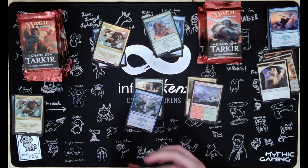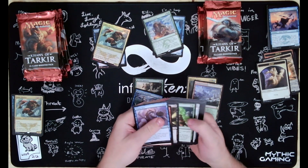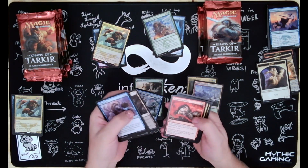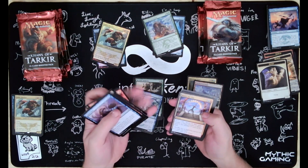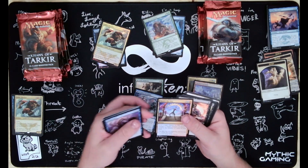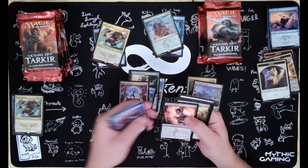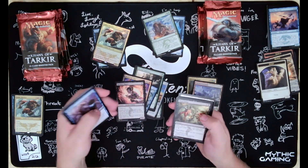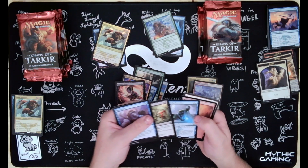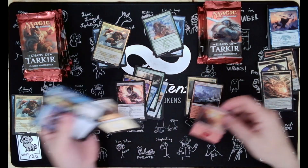Fetches are always good, always playable. I do need a Polluted Delta for my Breya deck that I'm building. We got Master of the Way, Ruthless Ripper - I remember playing this in standard - Drop Dead, Kheru Spellsnatcher, a Foil Mountain, and a Morph Token.